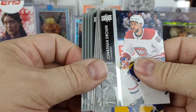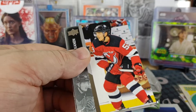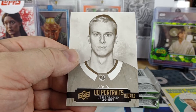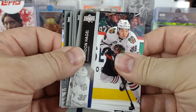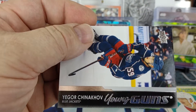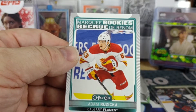Next pack is just a base pack, so nothing in that one. We got a portrait rookie — Jesse Yelonen from Montreal. Then we do have another young gun: Blue Jackets, Igor Chinikoff. I believe I already have that one, so that's probably going to be it for young guns — just the two. Also got an Adam Rizika Marquee Rookie.